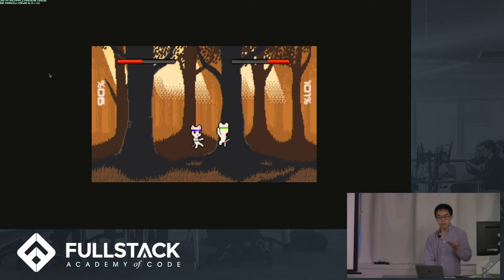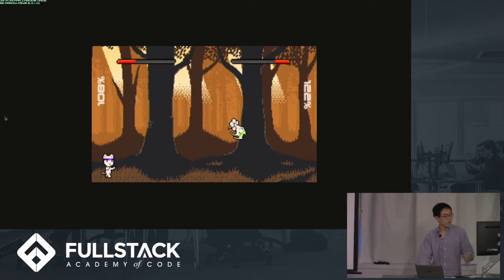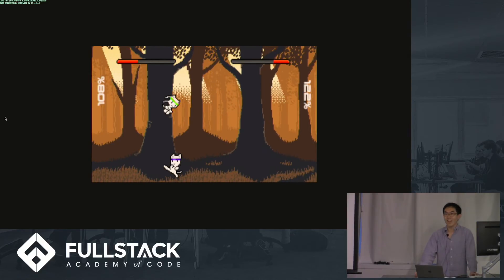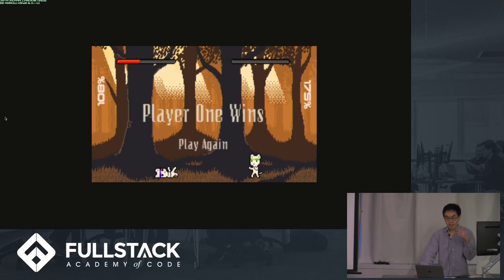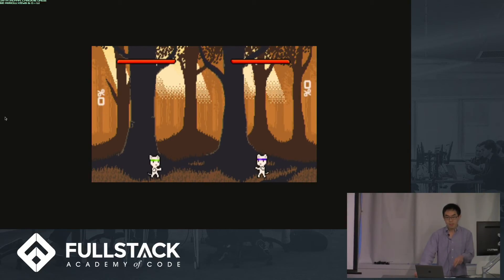Let's talk about the first step, which is the input step. That's where the player's key presses are translated into actions for the game to process. For instance, if you press the space bar, the input step will translate that to an action like jump.